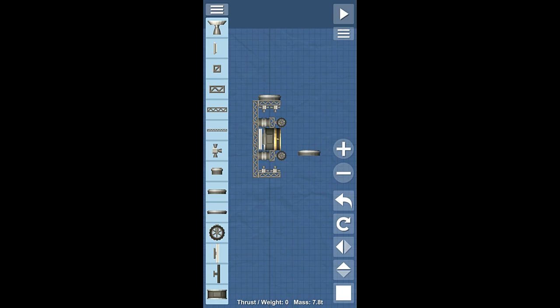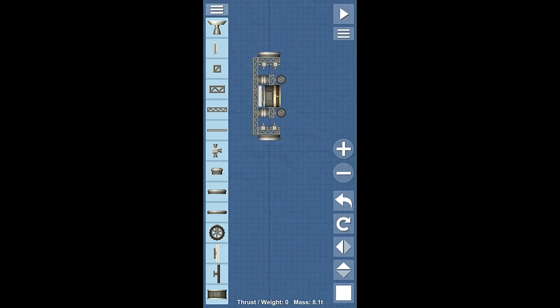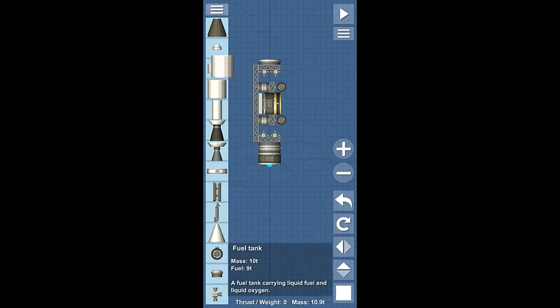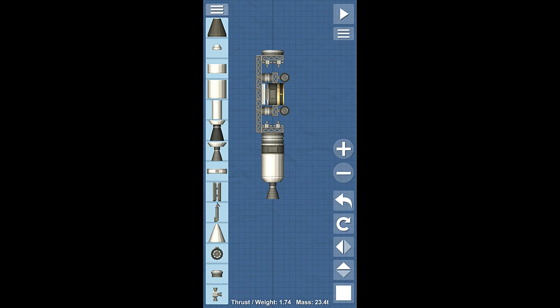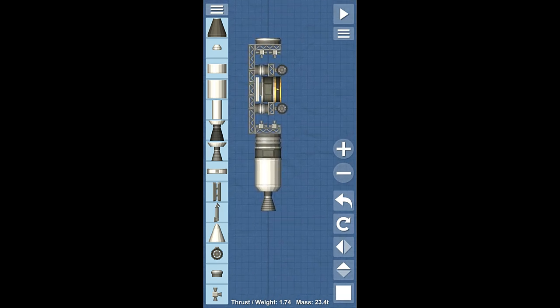We need to move the RCS thrusters up one because I miscounted, and then we need another docking ring — we're going to put this one facing down just like this. Then we are going to go ahead and start enclosing this thing. Now we need another probe core here, and we're going to put another docking ring. Remember if you're on vanilla you only have the small docking rings, so use those instead of the big docking rings.